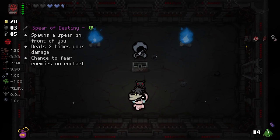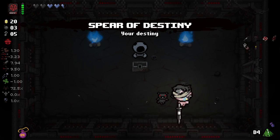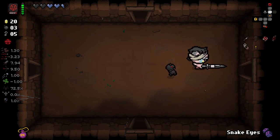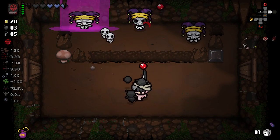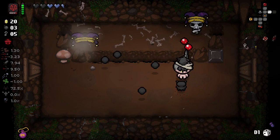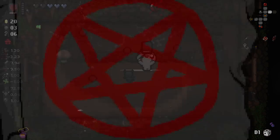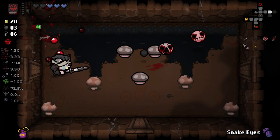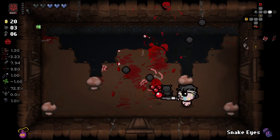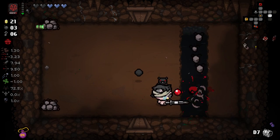Spear of Destiny. The D4. I'm a little bit torn, because the D4 is good. But we do actually have a pretty decent run in terms of our items right now — we have the Tiny Horn, which regardless of whether he's good, he is the cutest little fella. I don't ever want to lose him. And then we have Magic Mush, a decent Experimental Treatment, and the good old Book of Belial. There's a lot of stuff in here that I do want to keep. But with Dice Bag, if you don't roll the bones, you're just kind of a pushover.